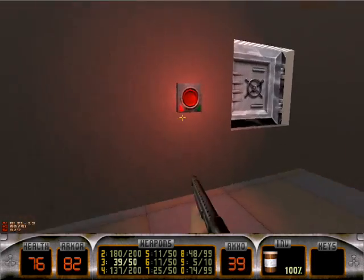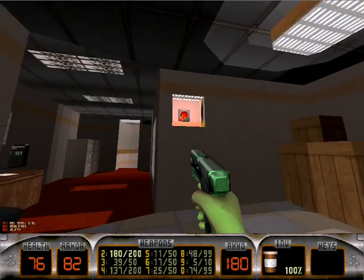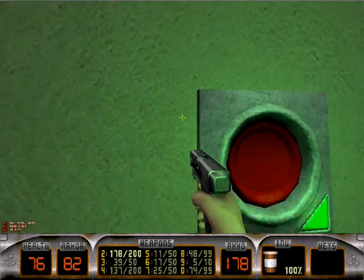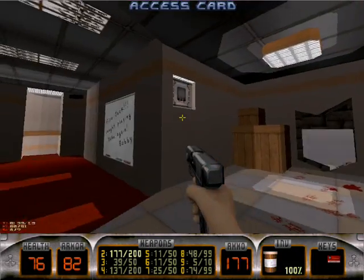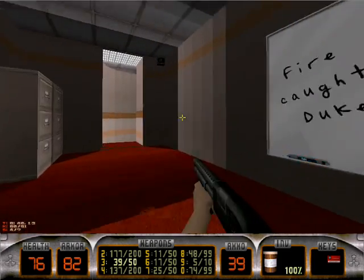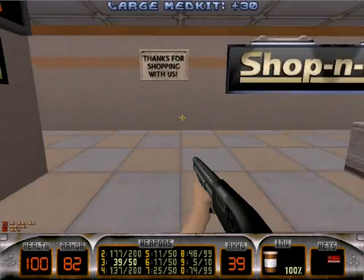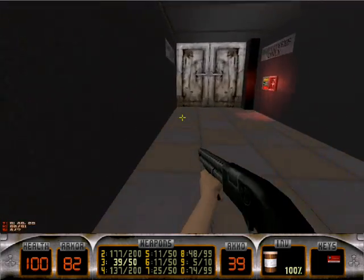There we go. This is actually a pretty difficult puzzle — persist, and then quickly turn around and shoot. Which I just sealed it shut, so we have to try again. Another one. Now that we have the red key, let's go open the red door.